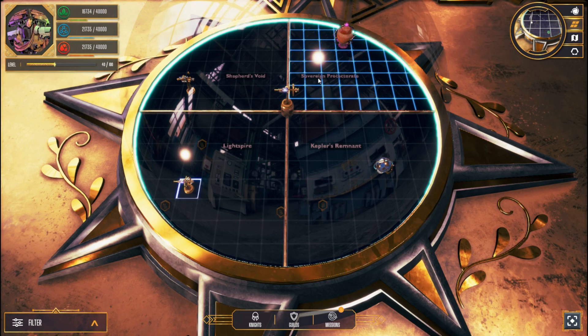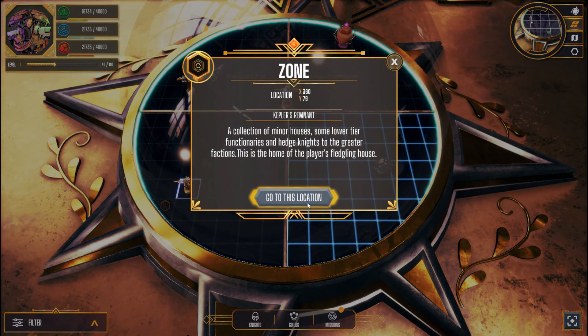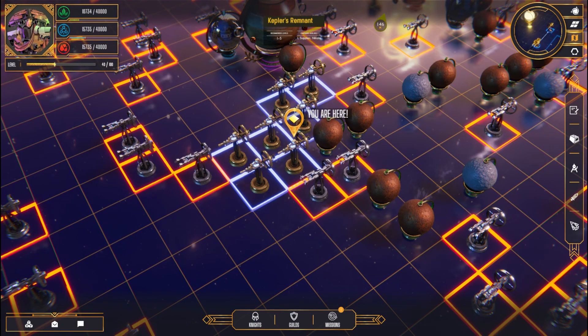All players begin their journey in Kepler's Remnant. This is the tactical map of Kepler's Remnant. The tactical map shows friendly players and enemy combatants, as well as common mines and claims made up of large asteroids and small moons.